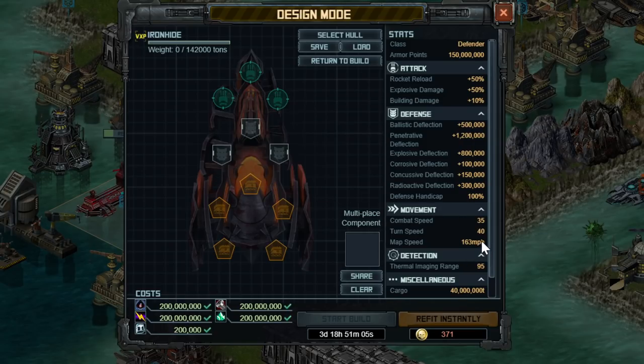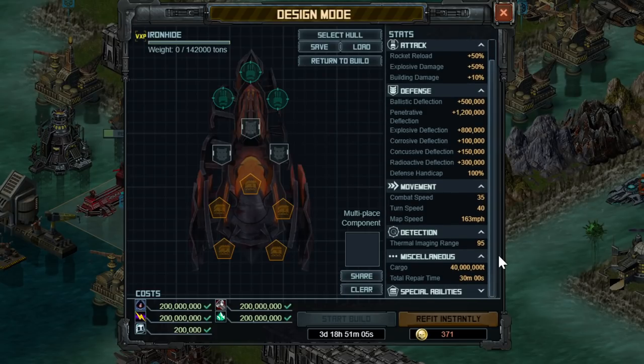It does have a movement speed, but you can't control it, so stick it behind a portal if you don't want it to move. Or put a sync drive on it, and the sync drive will match the speed of the slowest ship in your fleet, which is generally your Overlord Carrier or your Gatekeeper with zero speed. So as long as the Overlord Carrier is alive, this thing won't move if the Ironhide has a sync drive.